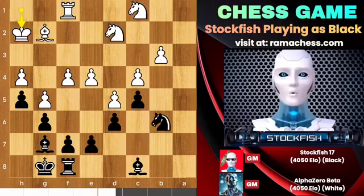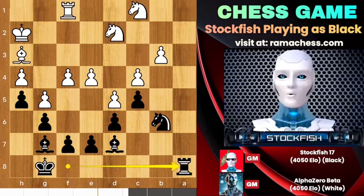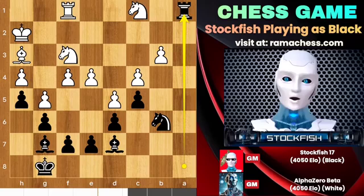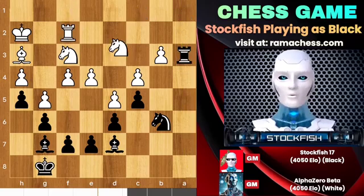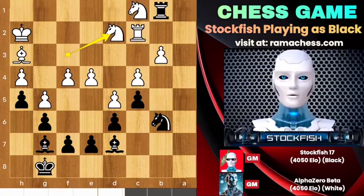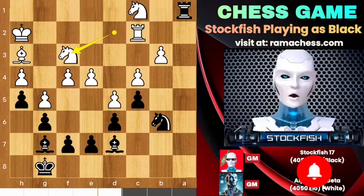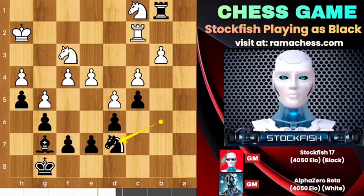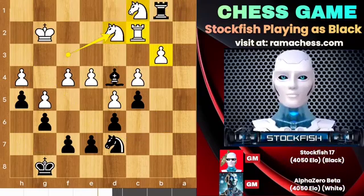I just want to play rook here to use the a-file and go to a1. Bishop here, rook a8, knight here, rook a1, knight here, check, blocks, backs, rook here, rook slides, knight goes to d1 — everybody protects everybody. Alpha is doing well. Rook slides, bishop takes, takes, knight backs, bishop to d4, we have knight to d2.